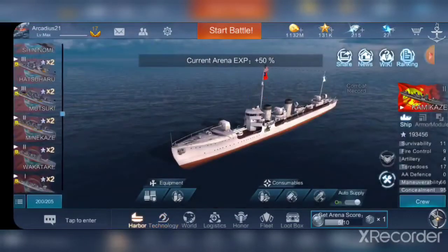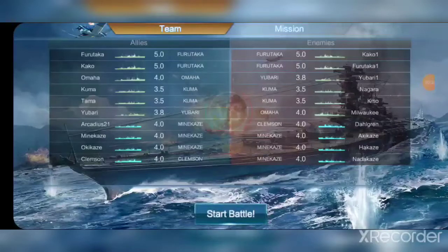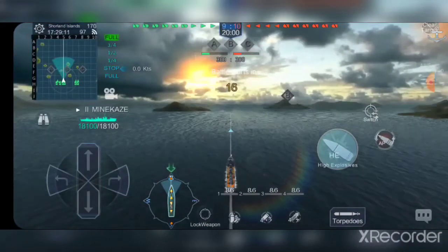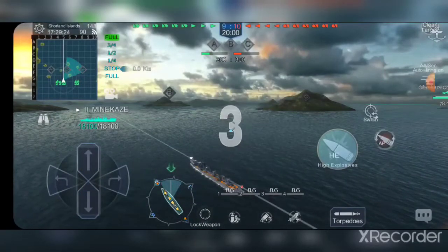Let's toss her into a game and see how we do. Alright, here we have a game — no battleships, no carriers, which is the tier where you would start actually seeing carriers at tier four — and a bunch of destroyers and quite a few cruisers as well.